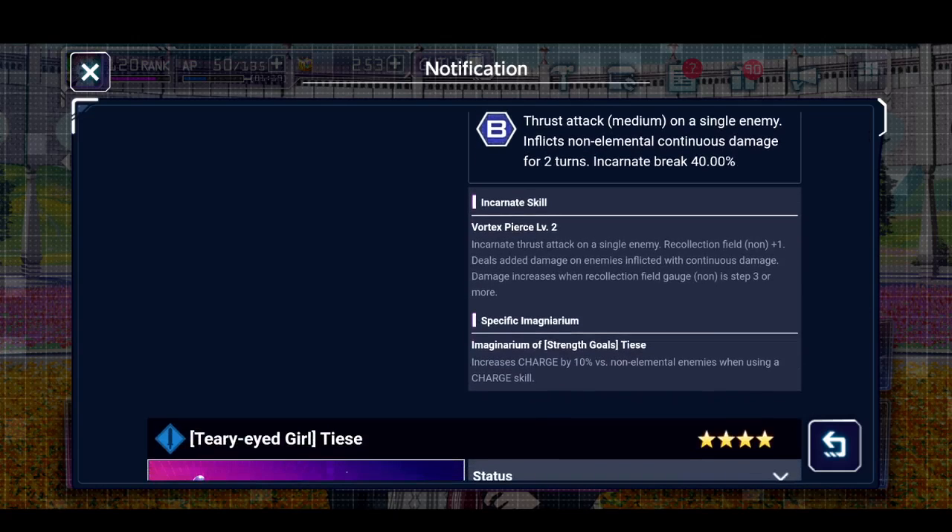Getting a dupe — which we didn't — increases charge by 10% versus non-elemental enemies when using a charge skill. Overall she's a really, really good character to have especially for non-elemental, because that roster is pretty old at this point. The only non-elemental characters I can think of were the anniversary characters — Eugeo and Alice — but other than that the characters are five to six months old, so a newer buffer is always helpful for this team.